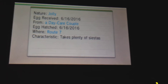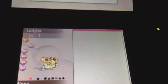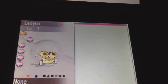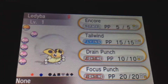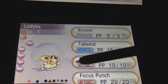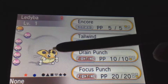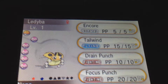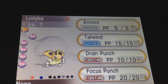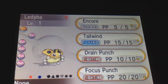Hatched June 16th. Takes plenty of siestas. Jolly Nature. Route 7 in Kalos. Shiny female Leddyba — look at that little girl. I always loved Leddyba. Ever since Pokémon 2000 when I saw it in theaters, I was like, 'Cool, a ladybug Pokémon!' I used to collect ladybugs, so they're an insect I adore, and Leddyba being the ladybug-inspired Pokémon — of course I like it.